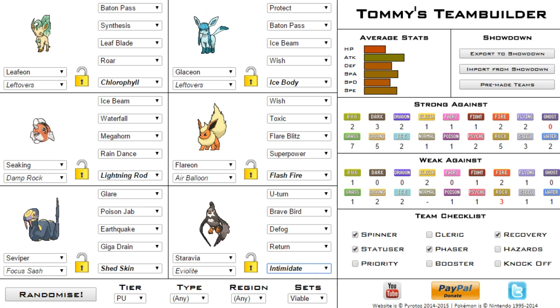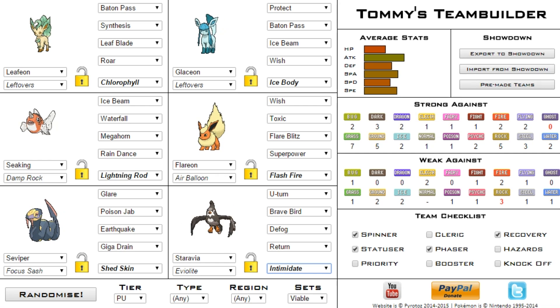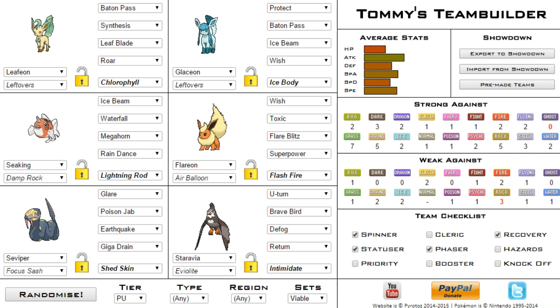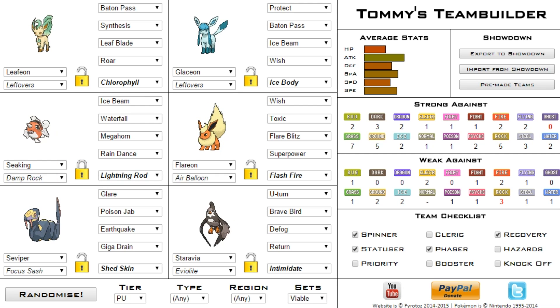We have a lot of physical attackers and not many good all-around stats. At the end of each episode we'll choose an MVP — let's say Seaking does the best, lives the longest, gets the most kills. We'll click the lock button, which means when we randomize next time Seaking will stay but everyone else will change. When I click the new tier, Seaking stays but everyone else changes.